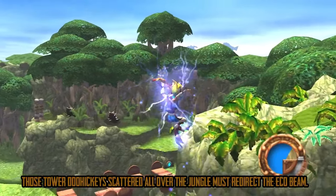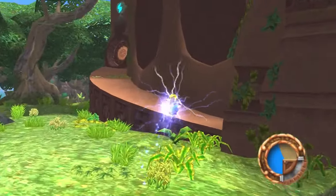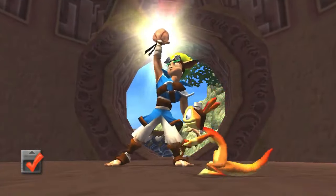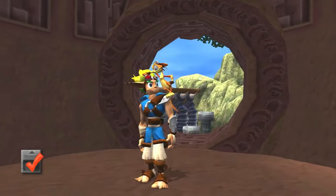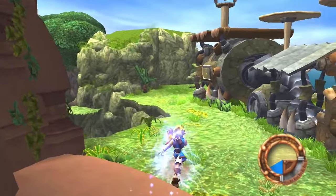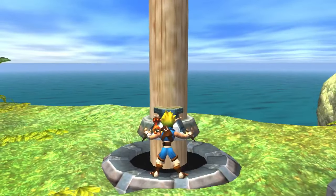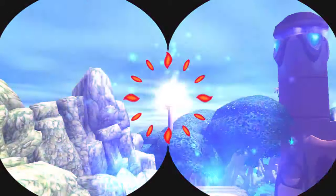Now, instead of doing Sentinel Beach first, let's redirect the eco. Got powered up by Blue Eco doing that — I don't remember that being a thing. But we can open this door and get our power cells. Power cells are like your jiggies, your stars — they're the important ones. Precursor Orbs are like coins, purple coins from Mario Odyssey, I guess. This came first, so it's not like that.